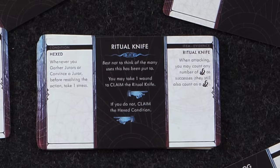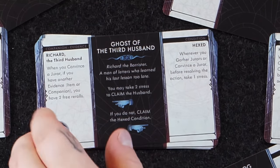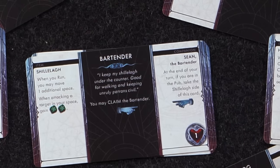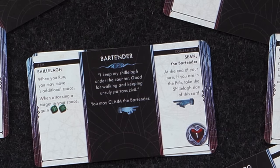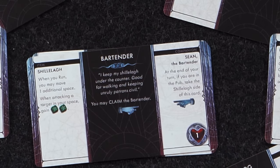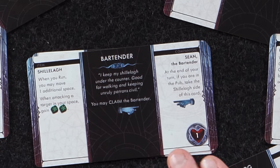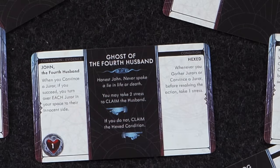There's also a hexed mechanic — when you see cards pointing back and forth, you're either taking a curse or potentially getting hexed if you can't avoid it. There'll be a whole collection of curses as well. The Bartender is another fun card: 'I keep my shillelagh under the counter — good at walking and keeping unruly patrons civil.' You may claim the Bartender. At the end of your turn, if you are in a pub, take the Shillelagh side of the card. When you run, move one additional space; when attacking a target in your space, gain two green die. It's a more powerful card because there's a pickup stage you have to go through — small buff, then big buff. And that's going to be the ghost of the fourth husband.